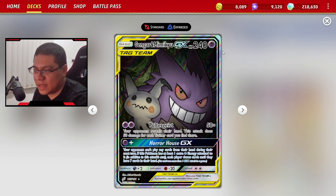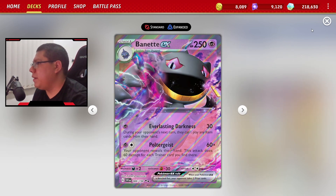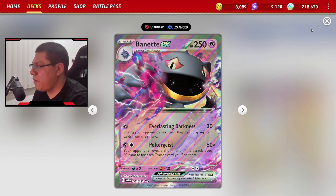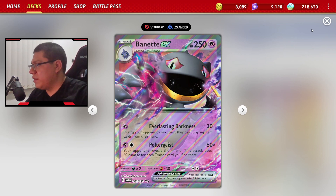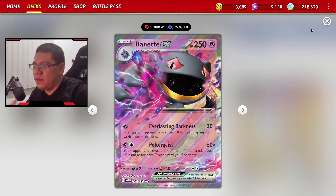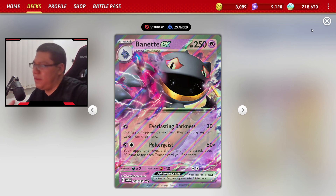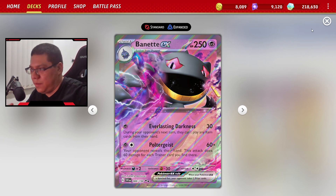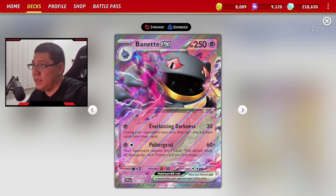Es exactamente lo mismo, tiene los mismos ataques: Poltergeist. Y es una combinación entre esa carta, entre Gengar, Mimikyu y Banette, porque el primer ataque, Eversing Darkness, lo que hace es que el rival no puede jugar ítems de objeto el siguiente turno. Y Temlock.